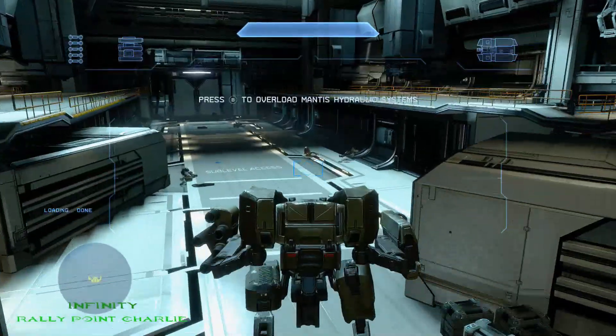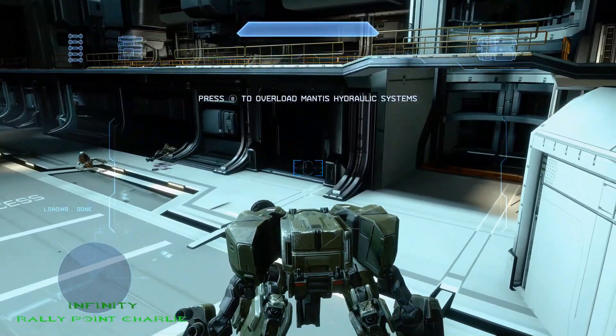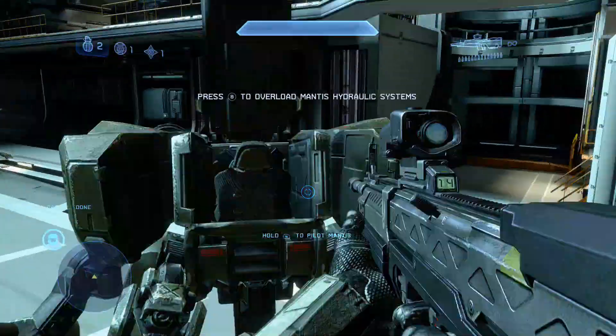The third and final mulligan located on Infinity is located at Rally Point Charlie. You'll see it right there on the ship next to a computer screen.